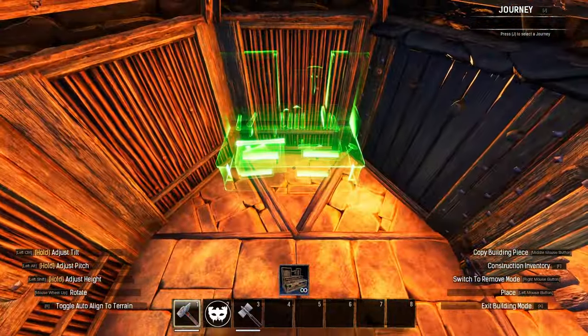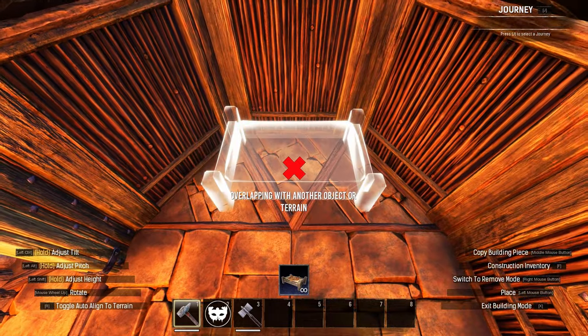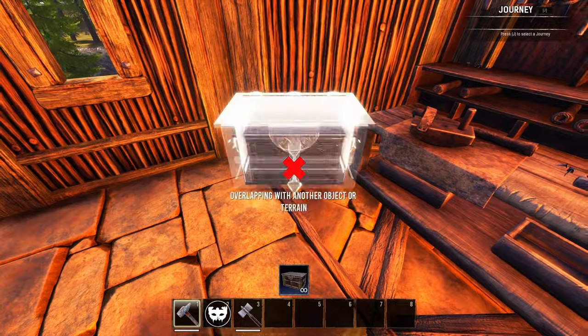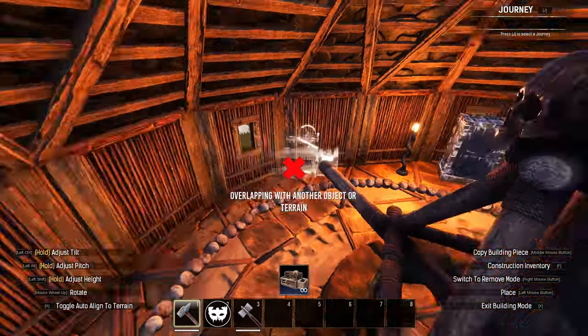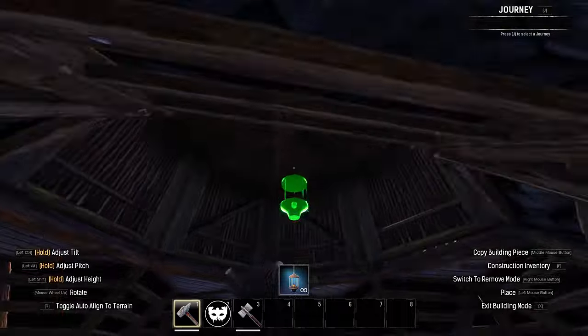In the opposite room I included an armourer's bench for repairing armour, alongside a bed to serve as a respawn point and some personal storage chests. In the central room I also added a dismantling bench for breaking down any drops you don't want, and placed some warm yet gentle lighting around the base.